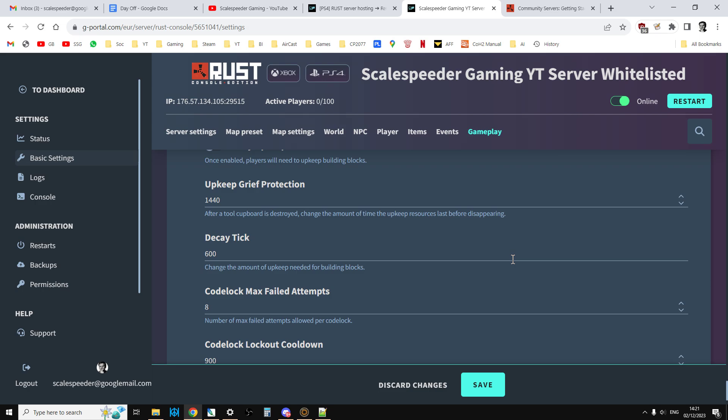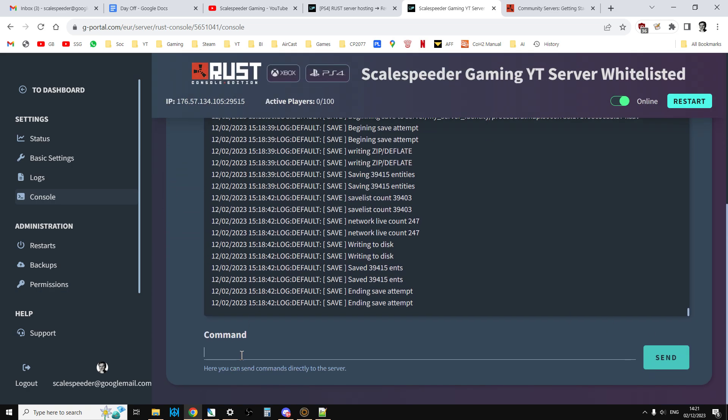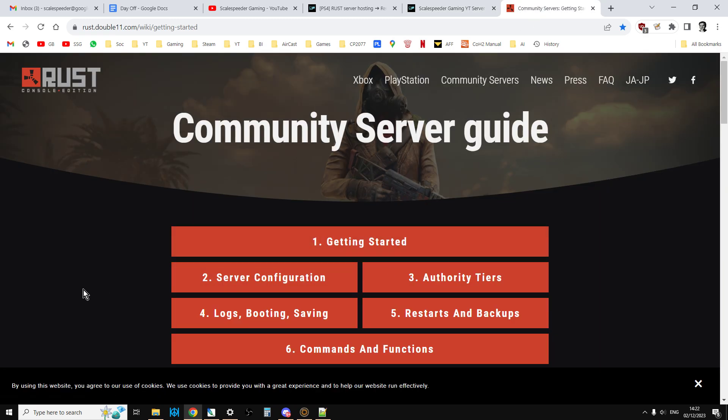When you click save, the server restarts and applies the changes. The console is where you can talk directly to the server — for example, I can ask who's on the whitelist and it comes back telling me 'ScaleSpeeder' — that's me — and ScaleSpeeder784 is on there as well, so my two Xbox profiles are on there. ScaleSpeeder is my PlayStation one as well. You can talk to the server and do various commands, though most of them don't work at the moment — they may have disabled some or been having issues. There's also a really good wiki that is a work in progress but has a lot of information about getting started and how things work.